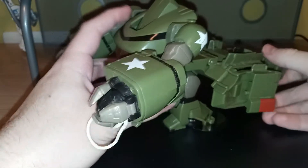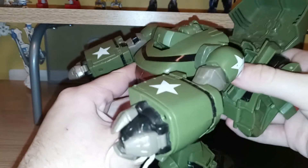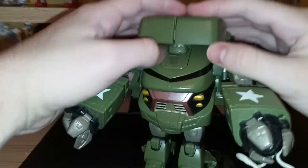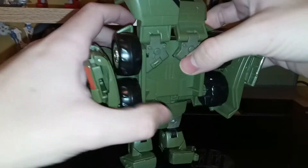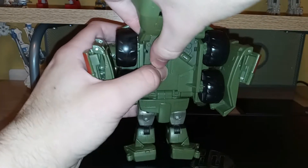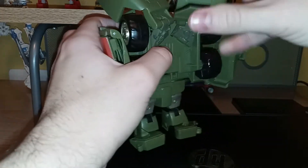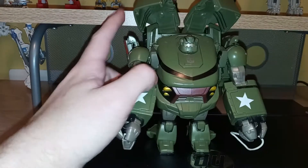You take this, and that reveals his head — it can play hide and seek. You just split this part, then there are these hinges back here. You just want to angle these out. And there is Bulkhead in his robot mode.